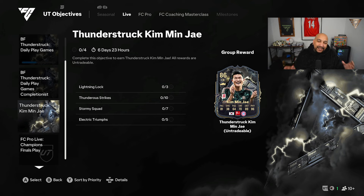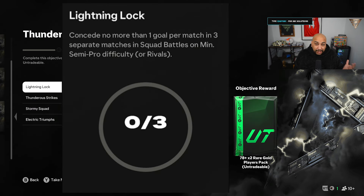Thunderstruck Kim Min Ye is available in the objectives and we're going to show you how to complete him. You've got six days and 23 hours to complete him and there's four challenges that you need to do. Lightning Lock requires conceding no more than one goal per match in three separate matches, in squad battles on a minimum difficulty of semi-pro or in rivals.